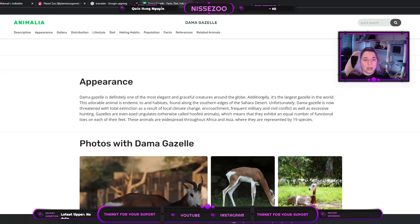For appearance, the dama gazelle is definitely one of the most elegant and graceful creatures around the globe. Additionally, it's the largest gazelle in the world. This adorable animal is endemic to arid habitats found along the southern edges of the Sahara Desert. Unfortunately, the dama gazelle is now threatened with total extinction as a result of local climate change, encroachments, frequent military and civil conflict, as well as excessive hunting.